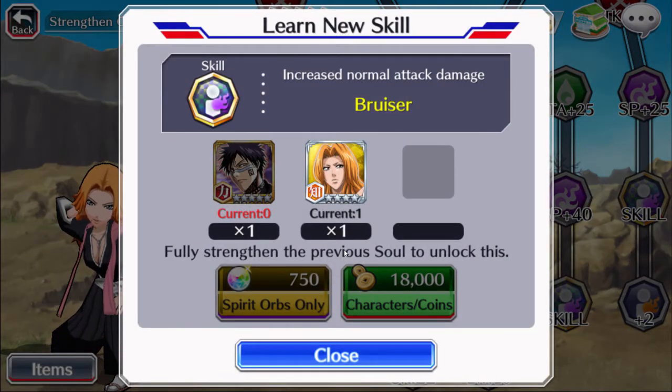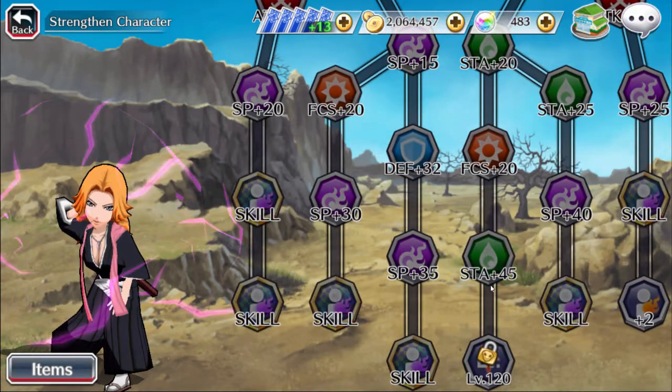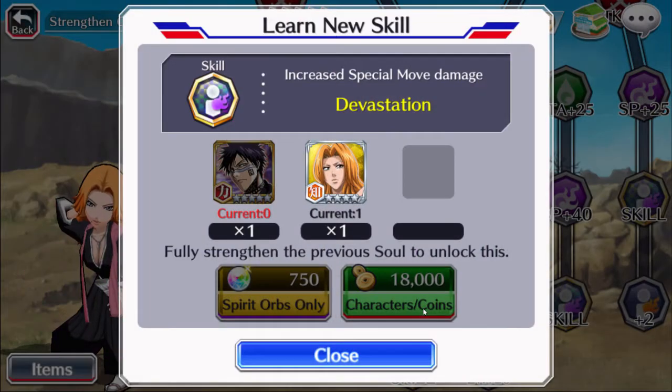The next skill is normal attack damage — you do need the 5-star. So we're going to have to work on getting those 5-stars. I do already have one, which is nice. Next is the strong attack damage, which is pretty nice. The levels are perfectly open, so I will be going for that. She's going to be able to get to 150, though it'll take a little bit of time to get there.